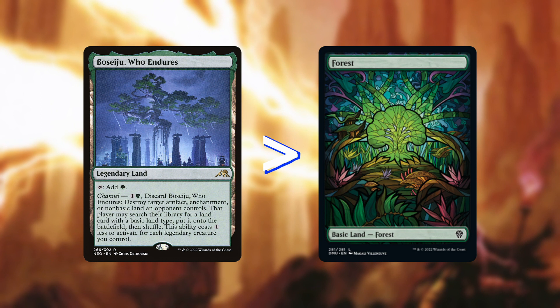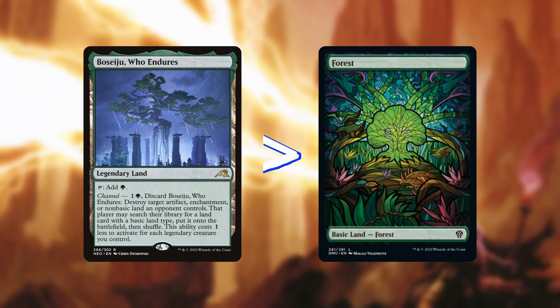One thing you have to realize when you brew a deck for CDH is that you are never really finished. While the core of the deck might stay the same for a long time, there are plenty of cards that will go in and out of the deck over time. Sometimes it's because new cards get printed that are straight upgrades to cards you already play. This is rare, but it happens — like when the channel lands were printed and replaced some of the basic lands in people's lists. More often though, cards get swapped around because the meta shifts.